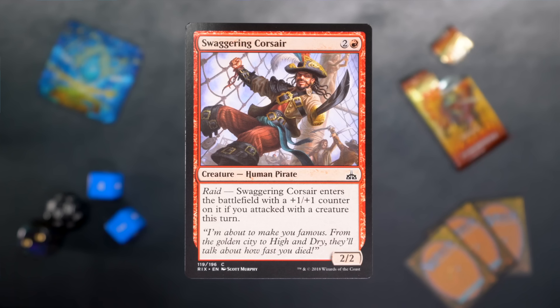Swaggering Corsair is next. It's two and a red for a 2/2 human pirate with RAID. Swaggering Corsair enters the battlefield with a +1/+1 counter on it if you attacked with a creature this turn. I liked RAID — it encouraged games to end and really enticed people into attacking.